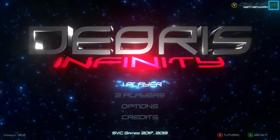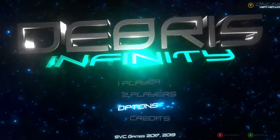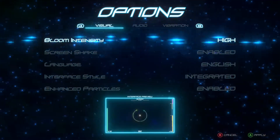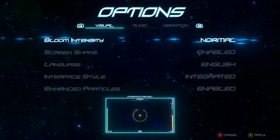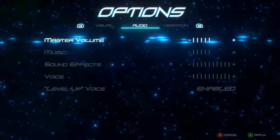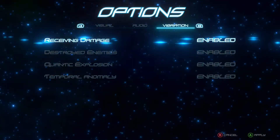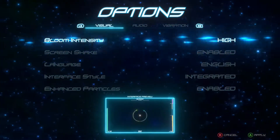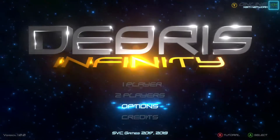Jumping in, it's a very basic menu — one player, two players, options, or credits. Options are fairly simple: you can enable bloom, varying the brightness; high is quite nice. You've got audio where you can turn everything up or down, and vibration with everything enabled. Once you've picked the options you want, press the A button to apply.